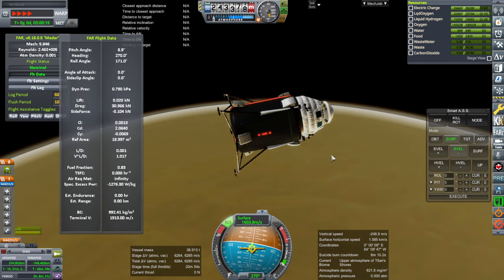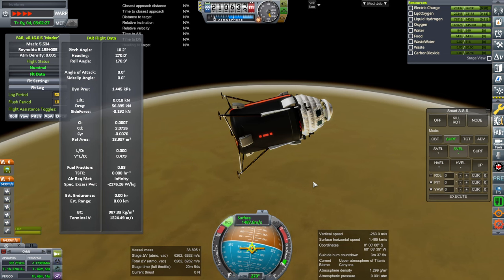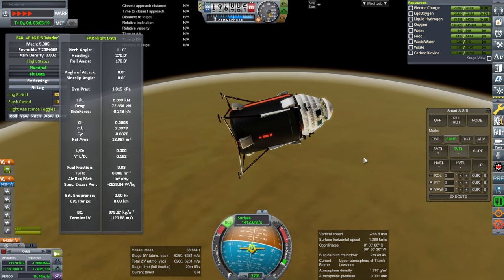We're going to have to optimize the drag beyond just making it pointy — we'll do that by going slow. You can't change the atmospheric density, and on Titan we're dealing with a density that's four times that of Earth at the surface. Since we can't change that, we need to deal with the only other variable left: velocity. Because there's a velocity squared in the drag equation, every little bit faster you go increases the drag by the square of that. So we'll just go slow.